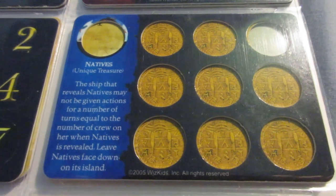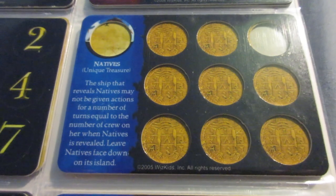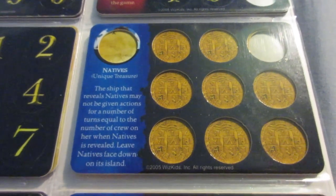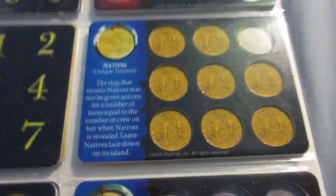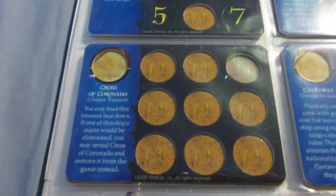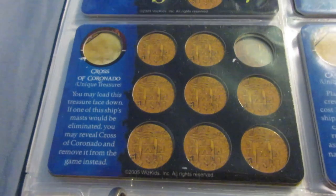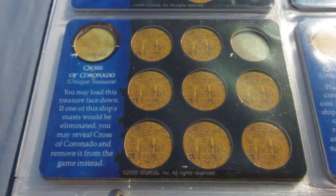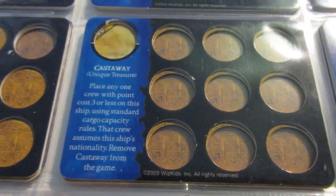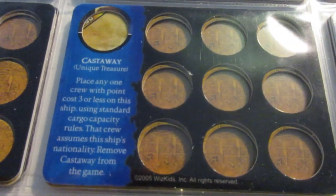Natives is a really great negative UT — it's almost like a Mermaid unique treasure. The number of crew is the number of turns the ship can be given actions for, making it one of the best negative UTs ever released, but also really annoying. It's great for gunship fleets. Cross of Coronado — loaded face-down, get a free mast repair after your mast is eliminated. Just a really basic, simple defensive UT. Castaway is actually fascinating — I might try to review this someday. You get a crew of point cost three or less from outside the game, and that crew assumes the ship's nationality, so you don't have to use a crew of the same nationality as the ship.